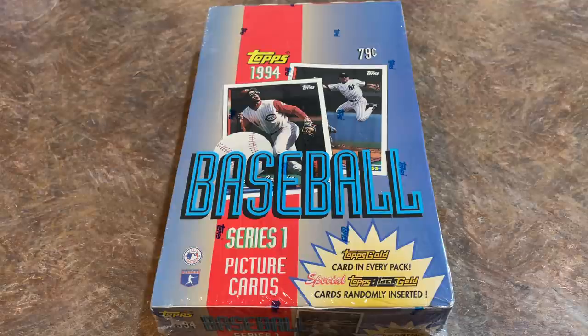We're also chasing the Topps Black Gold. Those are one in every 72 packs and are pretty tough to come by. Series one and series two look like about the same in terms of what you'd pay for the box. There's not one crazy rookie card — the Billy Wagner is probably the best one in 94 Topps. You can see back in 1994, packs were 79 cents.